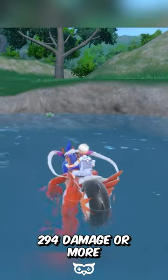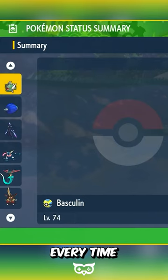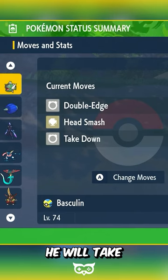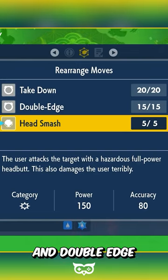Your Basculin has to take 294 damage or more in recoil damage without fainting in order to evolve. Every time you attack a Pokemon with him, he will take recoil damage if you use the following attacks: Takedown, Wave Crash, and Double-Edge.